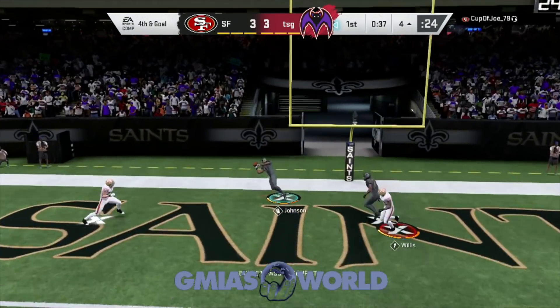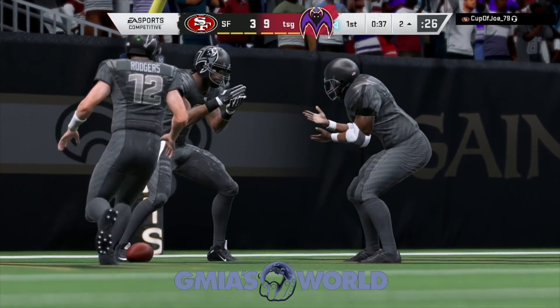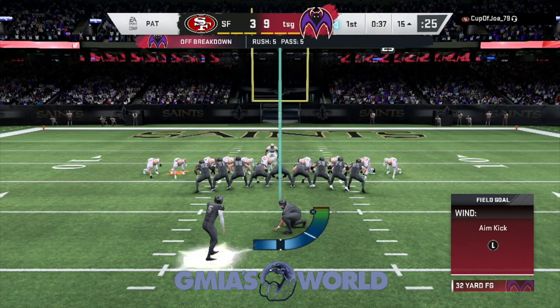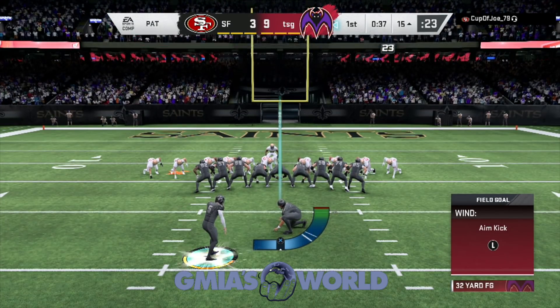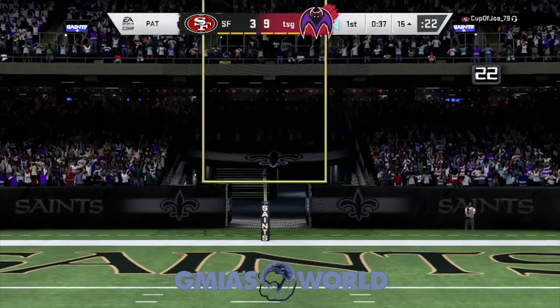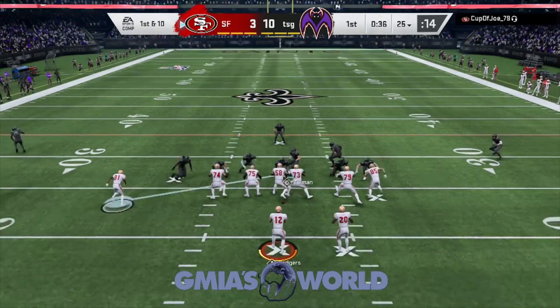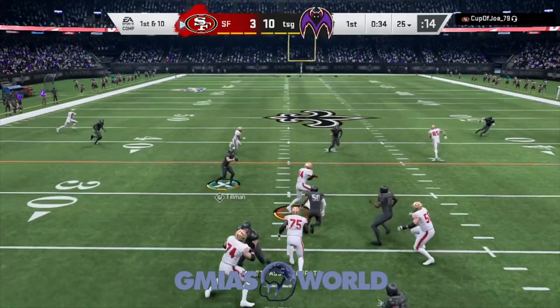Typically what happens is when you play house rules, most people, when you go up by maybe two touchdowns — in this case, if you score from outside the 20, that's 12 and 12, that's 24. If you go up by two scores in house rules, usually people rage quit. So what I decided to do was go back to Randy Moss and equip him with Moss.